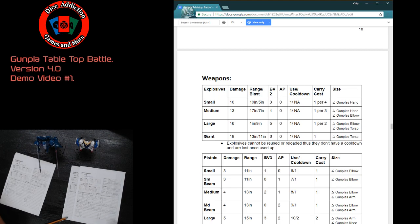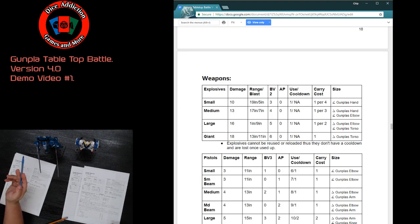Armor Pierce (AP) is the amount of a weapon's damage that ignores damage resistance and goes directly to HP. For example, if my Rezelle attacks the GN Barbados with my large beam rifle — which has 14 damage and 4 AP — then 4 damage automatically bypasses DR. The remaining 10 damage is then reduced by the target's damage reduction.